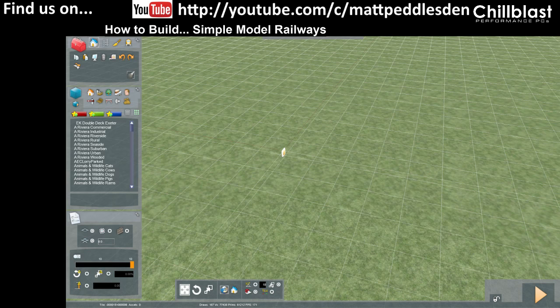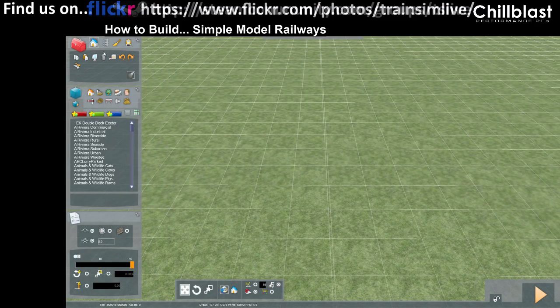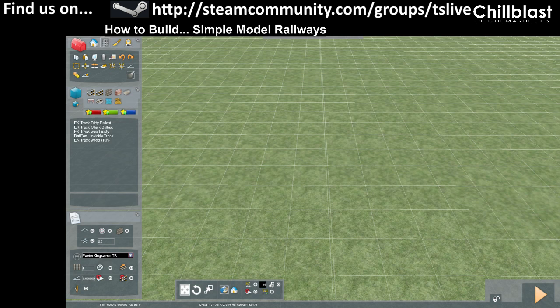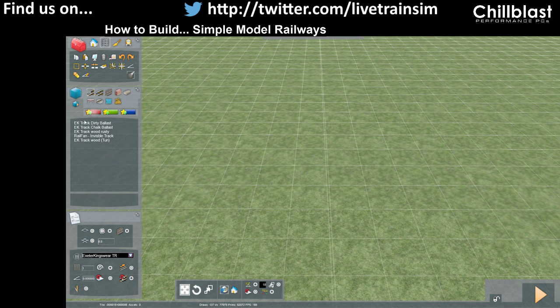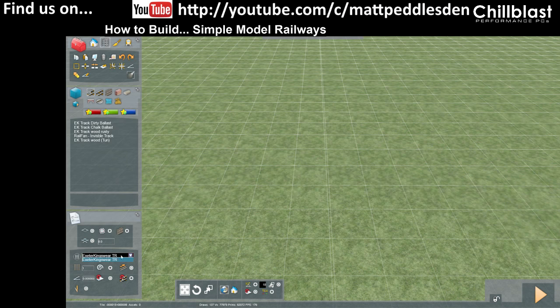Thank you very much Bushy the Toph. So if I do track - remember, whenever you're going to lay track make sure you use this one here: the track route track rule current. Because if when you click that nothing shows up here, then track isn't going to work properly - it means that a rule isn't set. So even if it says something is set, just click the drop-down box, click the button and stuff will appear up here. So I'm going to pick a track rule now.